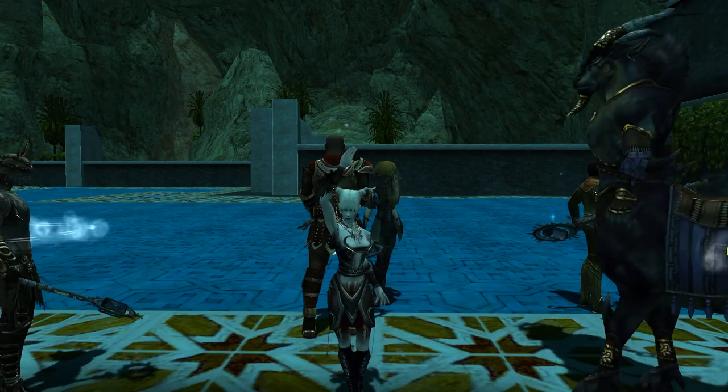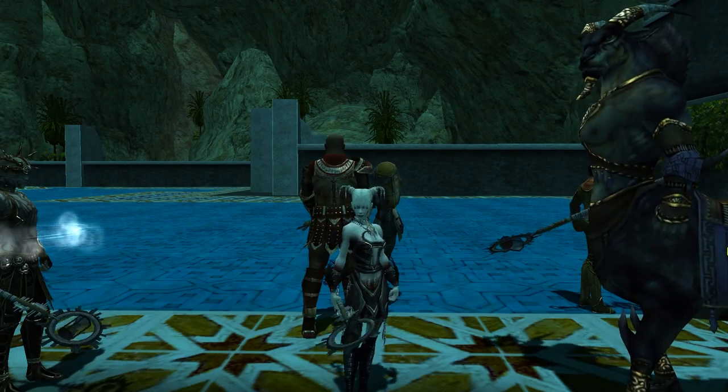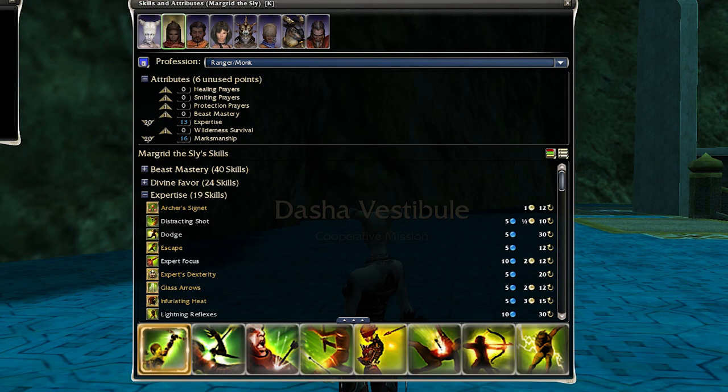We are back with another mission guide, the Dzasha of Vestibule this time. Margaret the Sly is a mandatory hero; I gave her a prepared shot bow build, nothing special to be honest, just some decent single target damage.